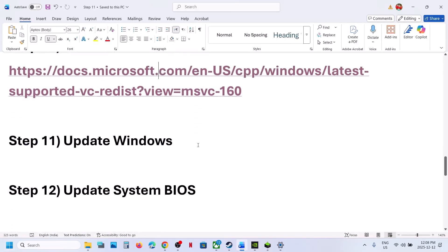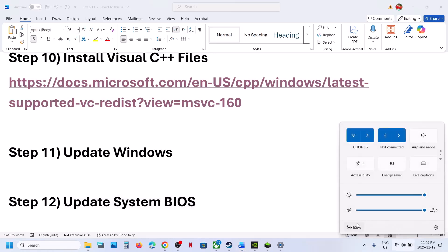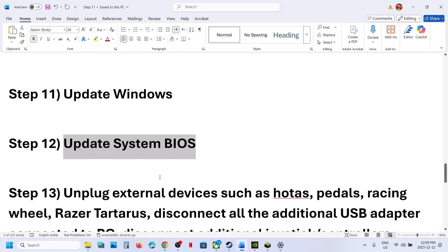Still not working? The next step is to update the BIOS. Go to your system manufacturer's website — Dell, Lenovo, or whichever brand you have. Select your model number and then update the BIOS. For laptops, make sure the battery is above 10% and the AC adapter is connected when updating the BIOS. Then check.